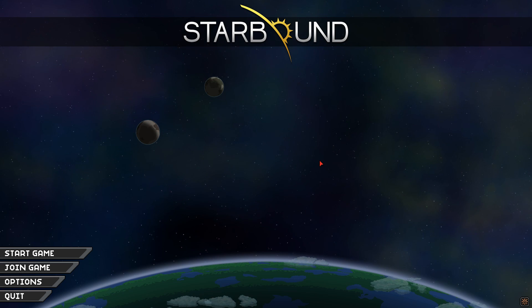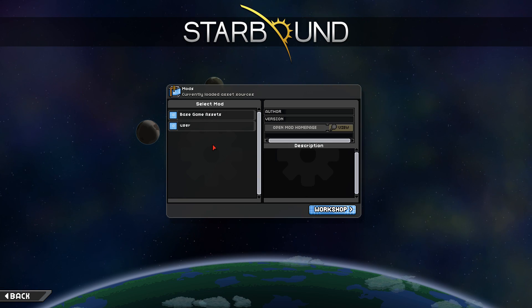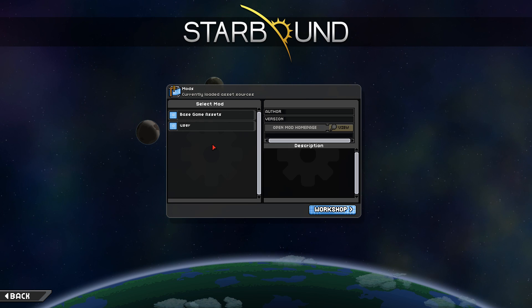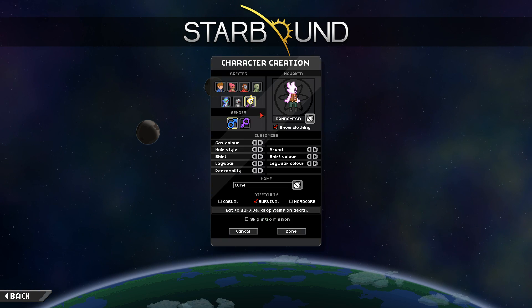Before getting into anything, I just want to point something out in the bottom right-hand corner here. You have this little cog symbol, and if you click on it, you will notice that they have integrated Steam Workshop into this game, which is absolutely amazing to see. It's very nice to see them catering to the modding community. But since this is day one of Starbound 1.0, there won't be any mods. So we are going to be playing the game itself.